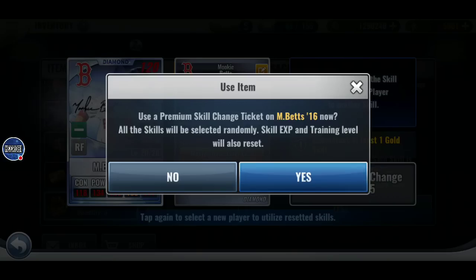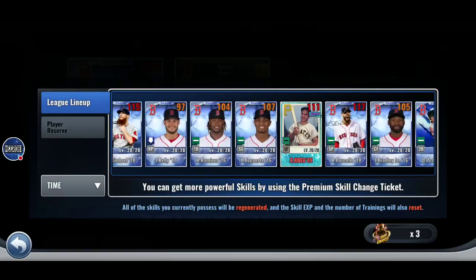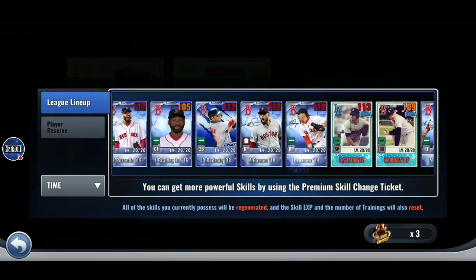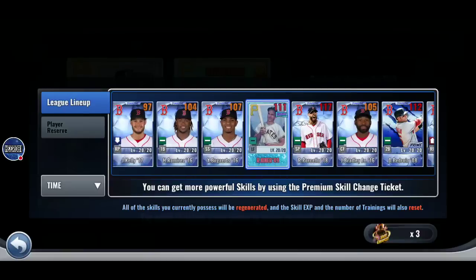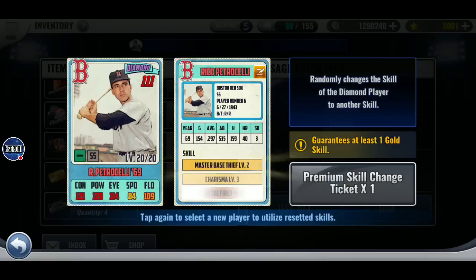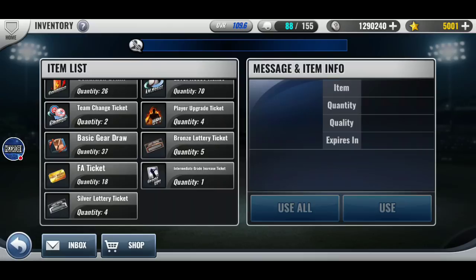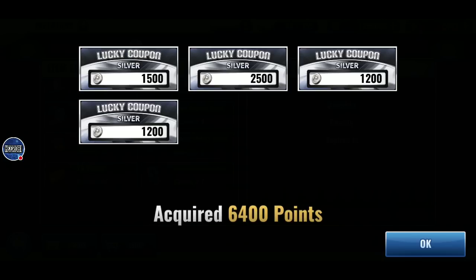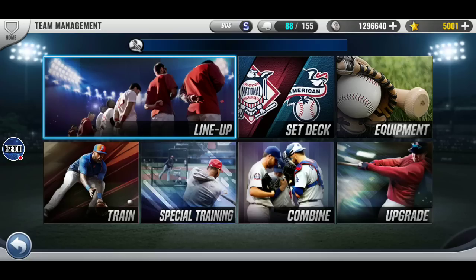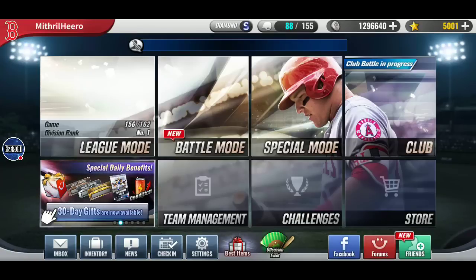Not a good combo. Not looking good to start. That is a winner — that is perfect. Next is... who was it? Oh, Petrocelli. I want to get Petrocelli better skills. Dang it, that was so close. That's a little better — it's better for the team. I think I'll work with that and see how it goes. How many players with Master Base Thief? Kiner, Pedroia, and Petrocelli now. That actually turned out really nice.